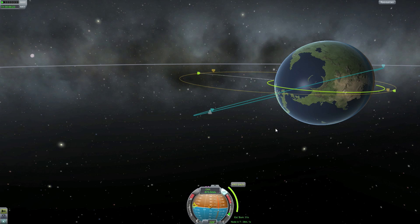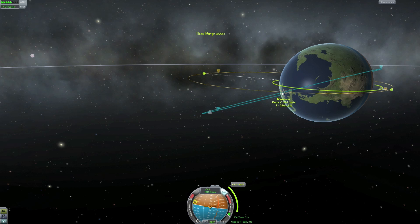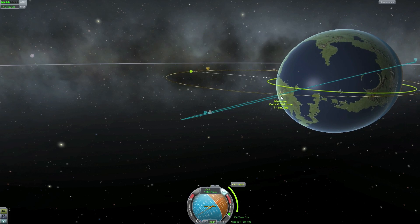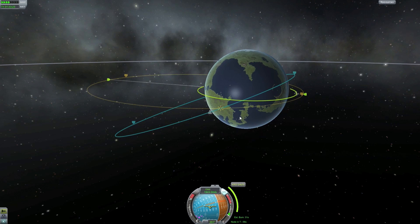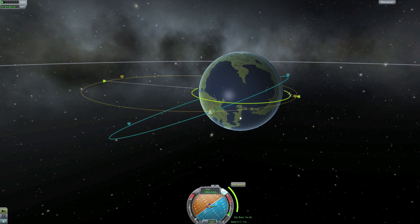We have 38 minutes to warp through, so let's warp up to our maneuver node. After we have done this burn we should hopefully be ready to rendezvous with the space station. We'll make some small changes up here, and if we've done everything correctly it should be quite close to our rendezvous.